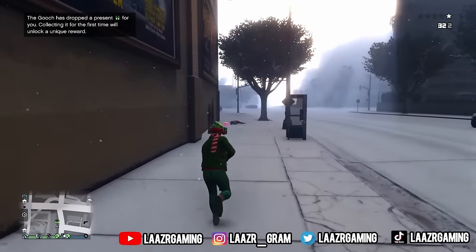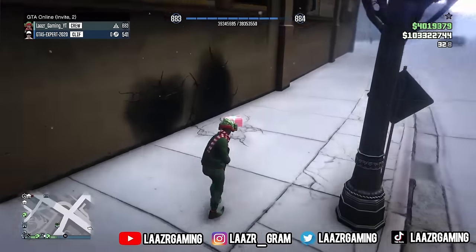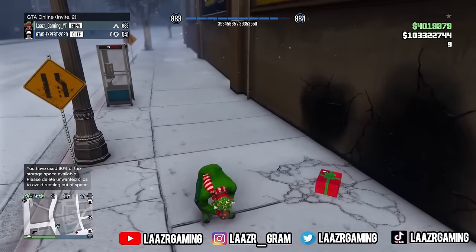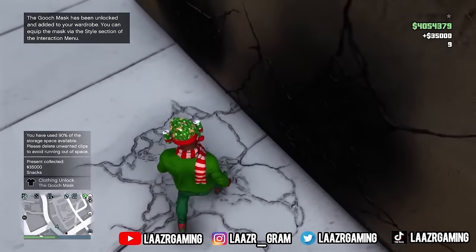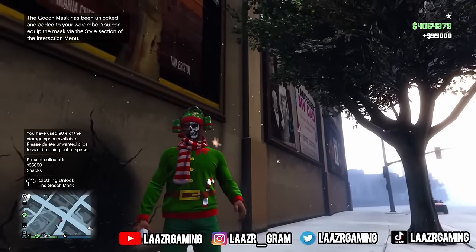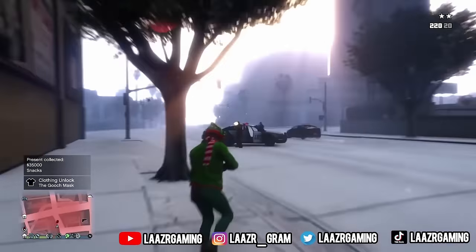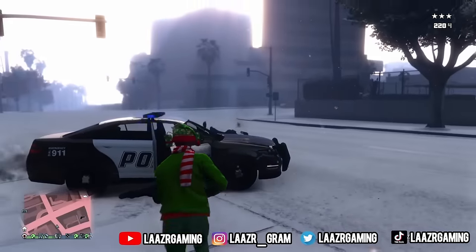I don't know how many bullets the Gooch is going to take with a normal gun, but as you can see on screen, once he is killed he will drop a big massive present on the floor. Once you collect it, it will say the Gooch mask has been unlocked and added to your wardrobe — you can equip the mask via the Style section of the Interaction Menu. The present I collected also contained $35,000 along with a bunch of snacks.